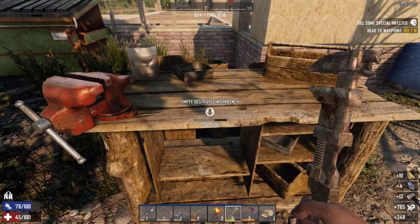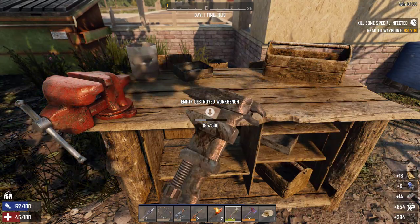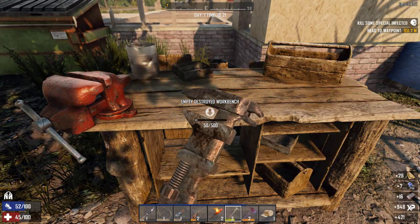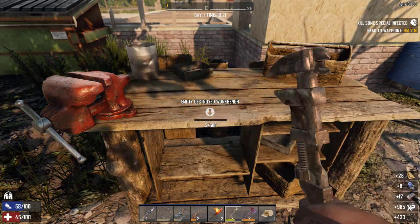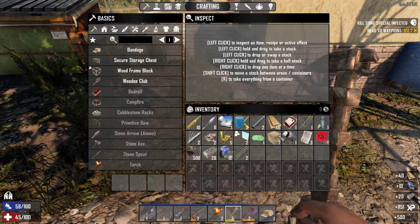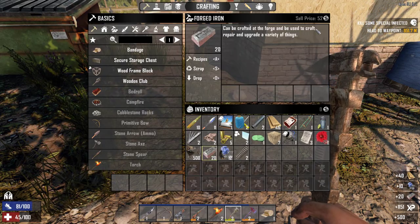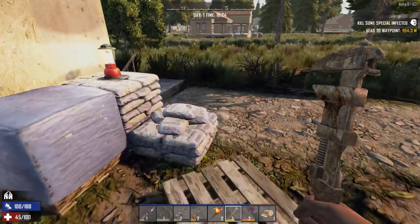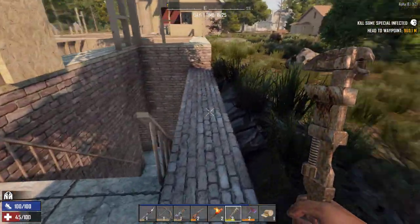More XP. Scrap - which again sells. And we'll see how much we end up with. So we ended up with 20 forged iron, 52 iron - it's not so bad.